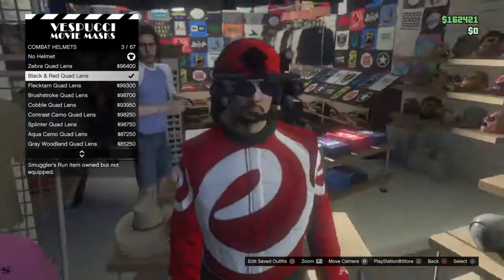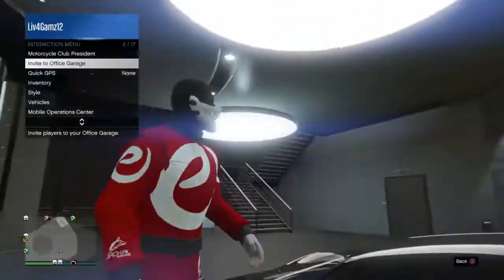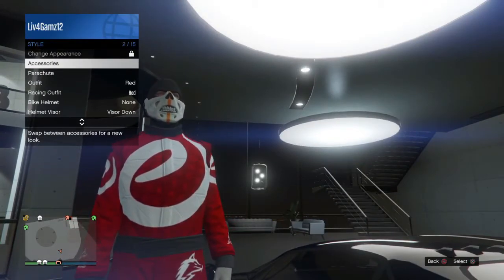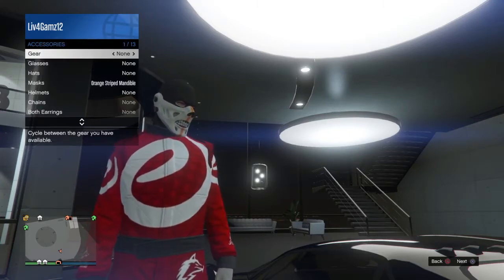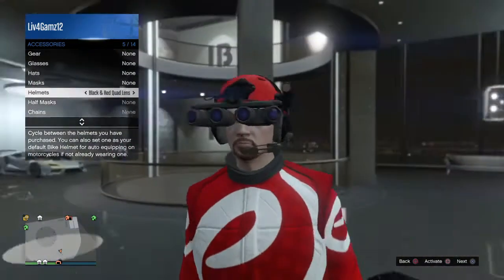Then what we're going to do is go save the outfit. After you've saved your outfit with just the mask on — it has to be with just the mask on because if you saved it with those lens on, then the glitch is going to be all screwed up. So you're going to go over to helmets and you want to go and equip the black and red quad lens.